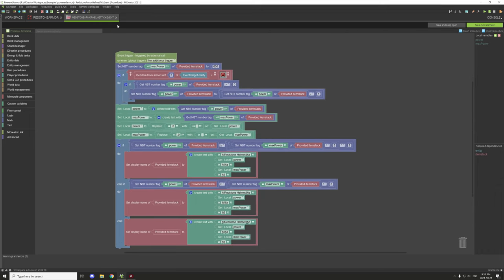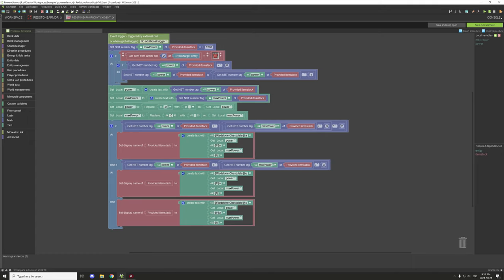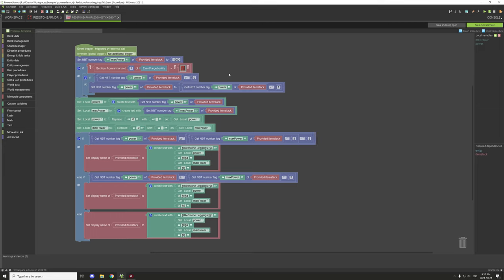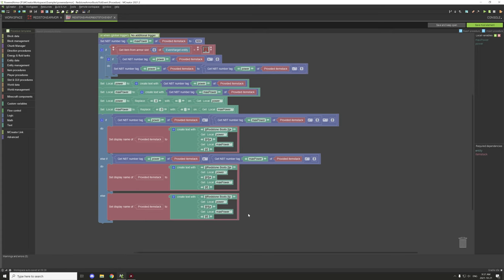All the procedures for each armor piece are exactly the same — only the slot number changes. Chest plate is slot two, leggings is slot one, and boots is slot zero.